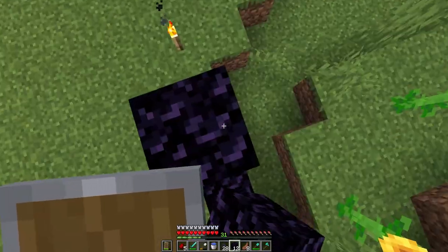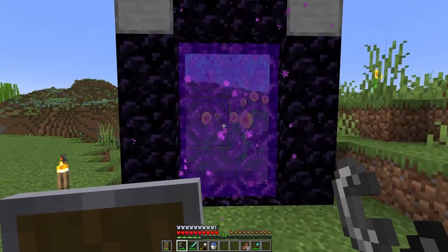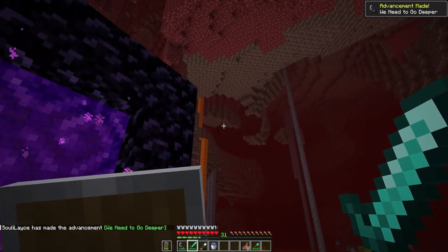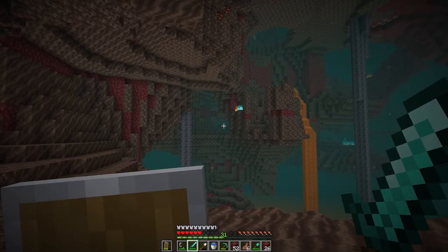Now that we're fully kitted out with diamond armor, I can move on to getting myself an ender chest. I'm going to have to carry a lot of resources with me very shortly and not having access to shulker shells yet, this is definitely the next best thing. So I'm going to the nether, hopefully find a fortress so I can get my hands on some blaze powder.